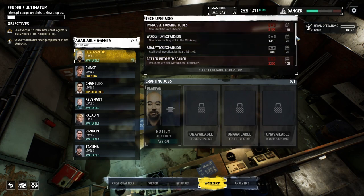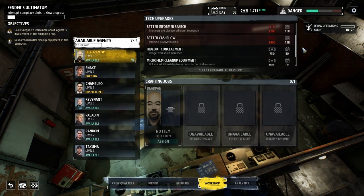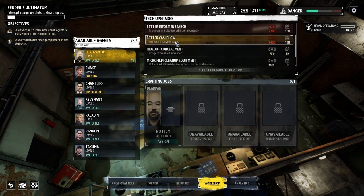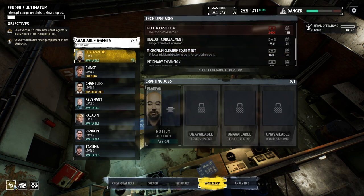You'll notice that we now have access to several new tech upgrades. There are a lot of good options here, but I think we need to prioritize better cash flow. We can't afford it at the moment, but we'll pick it up as soon as possible. Then we'll have to prioritize microfilm cleanup equipment. Not only is it required to continue the story, but it also unlocks a second disguise slot, which is a pretty incredible upgrade.